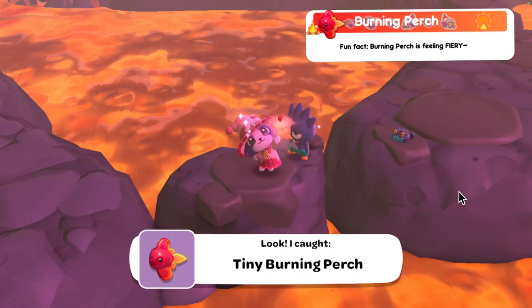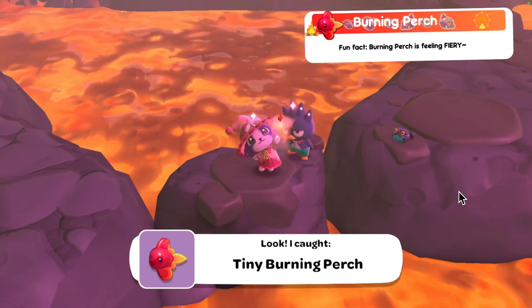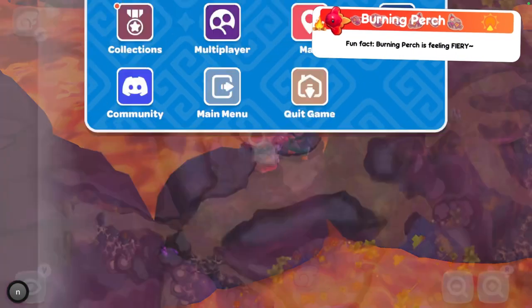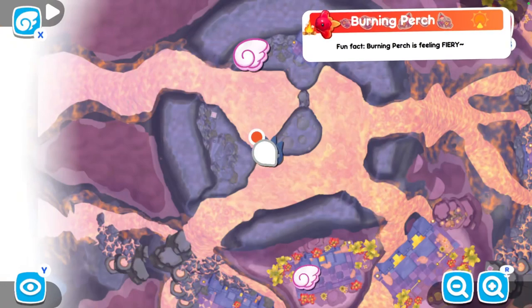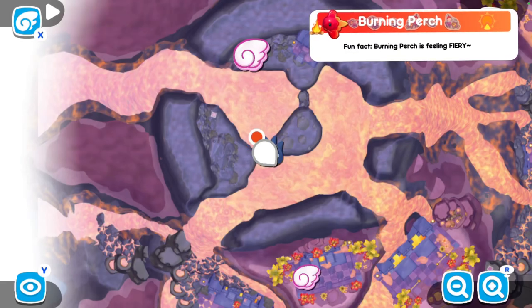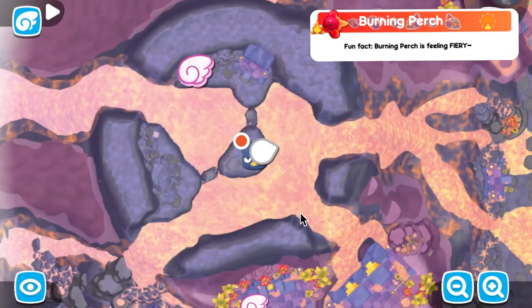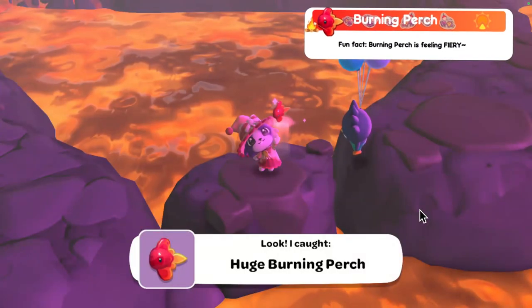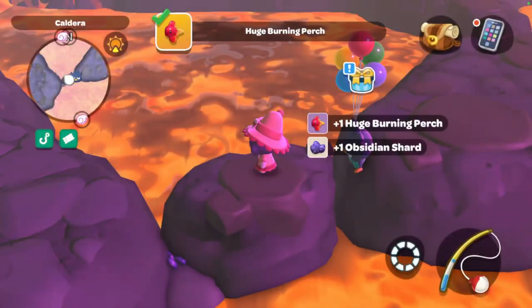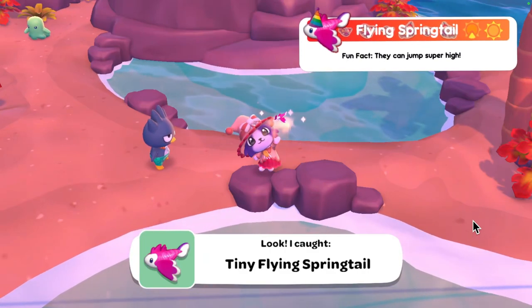Moving on to the burning perch — these can be caught in the morning and that's when I caught mine. You'll have to be patient and maybe reel in other fish, as you can't really see them until you're reeling them in. You can catch all three in the caldera. The tiny one is roughly in this area on the map, the regular is around over here, and the large one can be caught close to where you caught the tiny one.